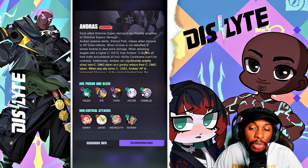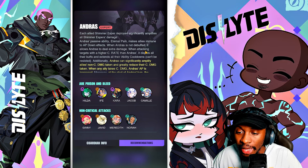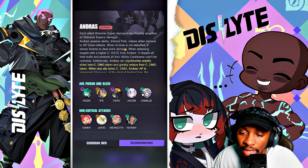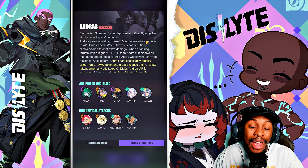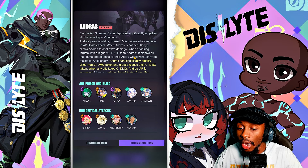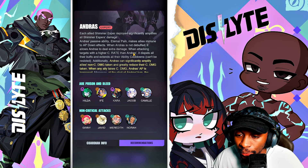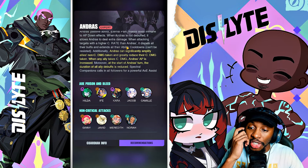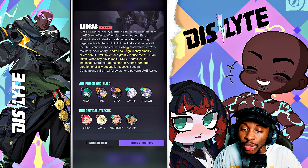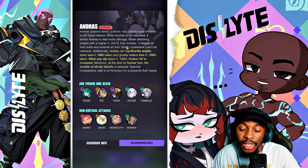First things first, what exactly has changed about the new Andres? This is Andres expert in expert mode. Andres gains the supreme fury effect, which seems to be the effect that every single boss gets. It acts first at the start of combat, attributes increase when taking hits, and gains a significant boost when there are fewer than five surviving espers or when there are espers with low HP. Each allied shimmer esper deployed significantly amplifies all shimmer espers' damage. All attributes can be utilized, but there is an extra buff applied when you have more shimmers in the party.